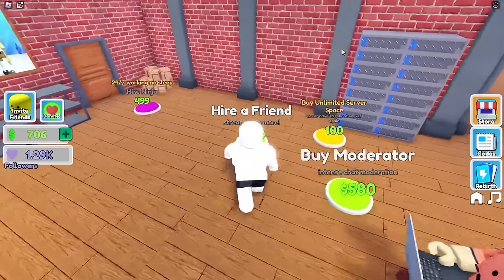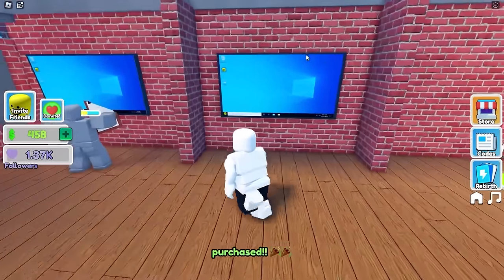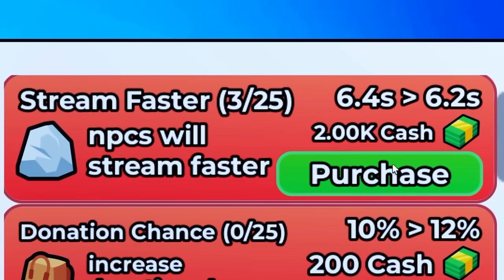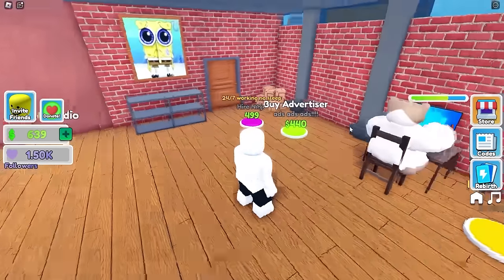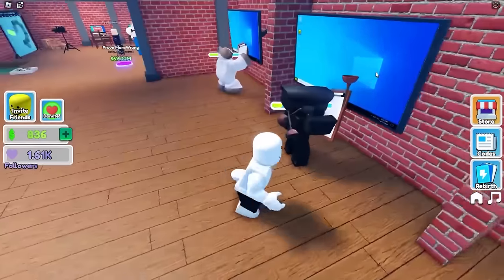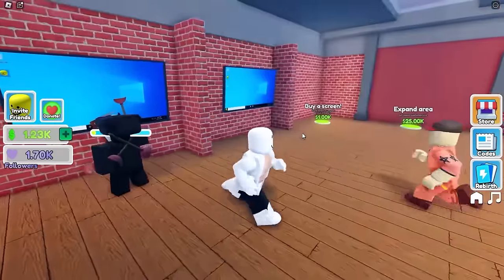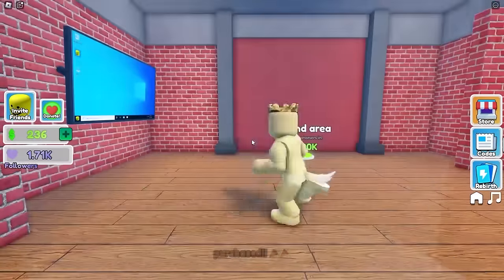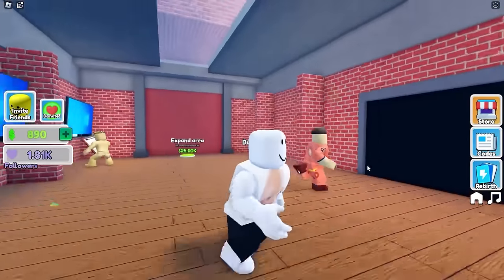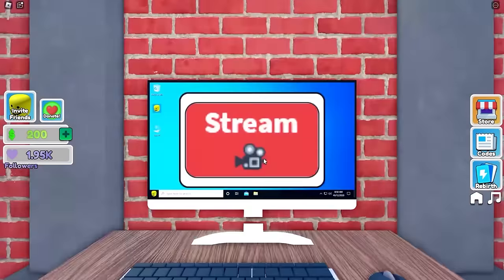I can hire iShowSpeed for 299 - that sounds like a good deal. Where is he? I don't even see him, so what did I just purchase? Let's hire another friend - it's Popcat again. There's still no iShowSpeed. We can also buy another screen and I'm starting to make decent money. I just want to work on making NPCs stream faster. Where is iShowSpeed? I paid real money for it! Schlep is here with plungers - sir, are you a plumber sponsoring my channel? 40 dollars, thank you!